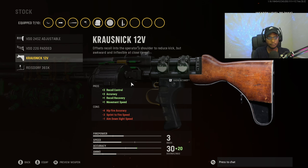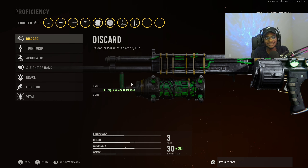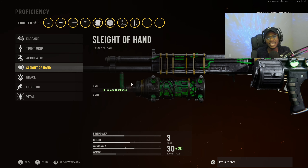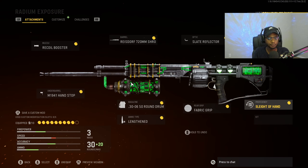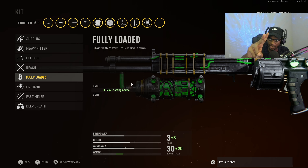For the stock, we are going to put on the Rysdorf 360SK, allowing us to have increased aim walking movement speed, aim walking steadiness, sprint to fire speed, and movement speed. For the proficiency, we are going to put on sleight of hand, since the KGM-40 has a slower than normal reload. Finally, for the kit, we are going to run fully loaded so we can rock this weapon from kill 1 all the way to kill 25 to get that V2 rocket.